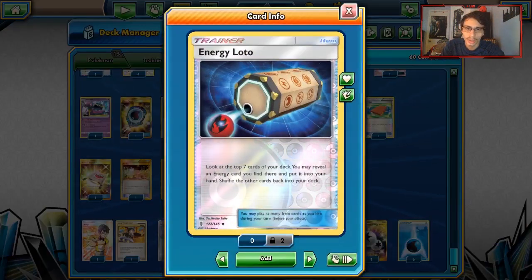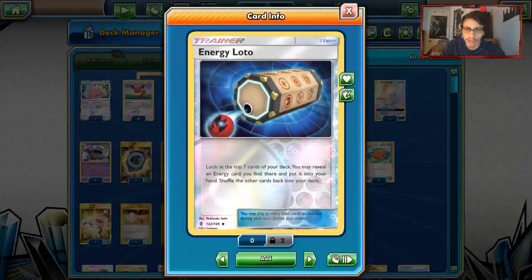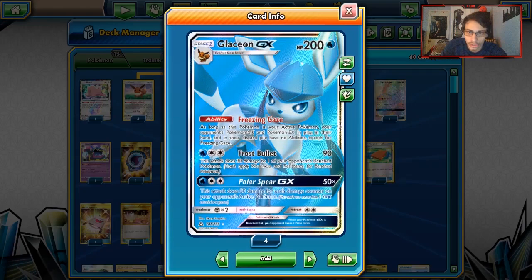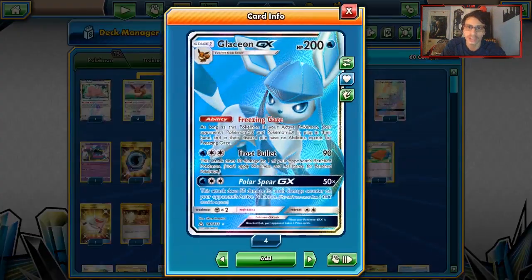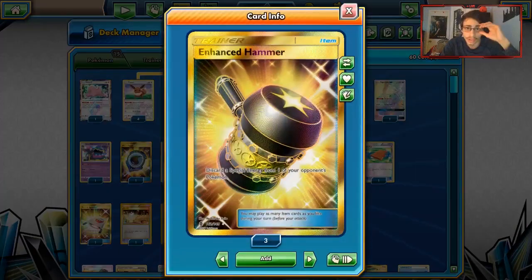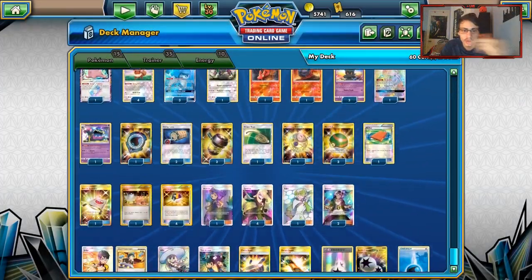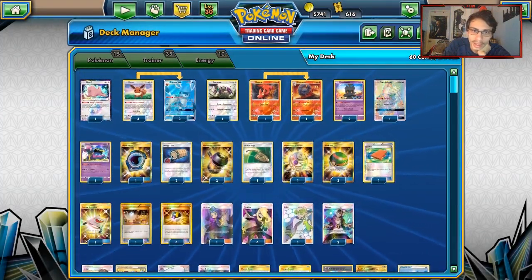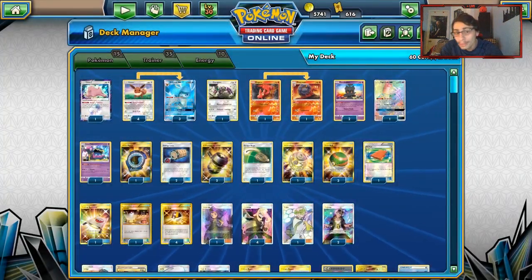Two copies of Energy Lotto — to go turn one Glaceon, if you use Marshadow multiple times in one turn you can Energy Lotto to find your Water Energy. Great for getting DCE when you need to go turn two attack. Two Enhanced Hammers, great against Zoroark. One Escape Rope, one Switch, and one Escape Board to complement not starting with Eevee. If we start with a Marshadow, Ditto, or Slugma we can switch out and go into Glaceon on the first turn.